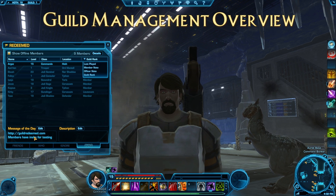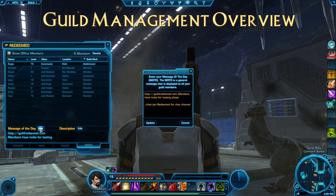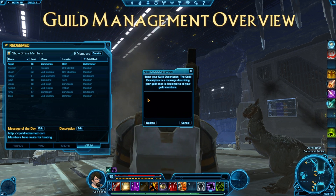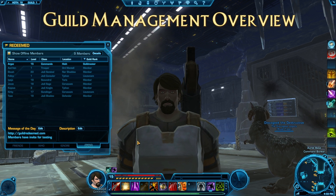In here, you also have a spot where you can set the message of the day for officers or whoever has the rank. Simply hit edit and you're able to input that information. As soon as you input it, it's going to flash across the guild channel so everybody can see it. When you log in, the message of the day will pop up. There's also a description tab where you can put information like your Mumble or Ventrilo server info, forum address, anything like that.